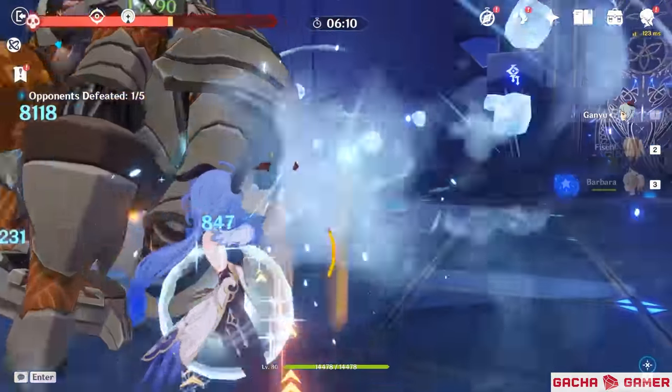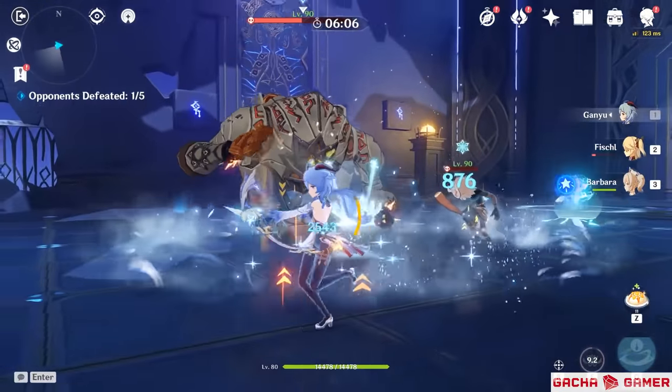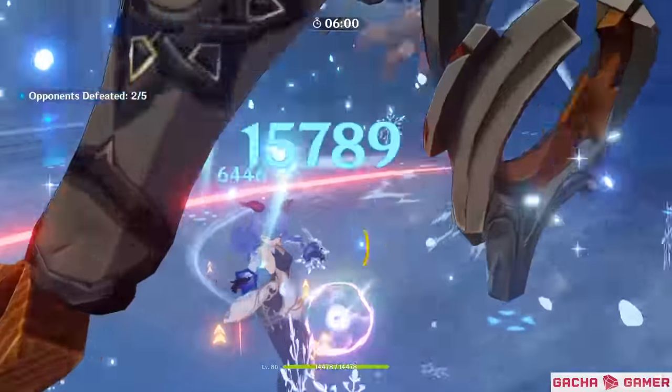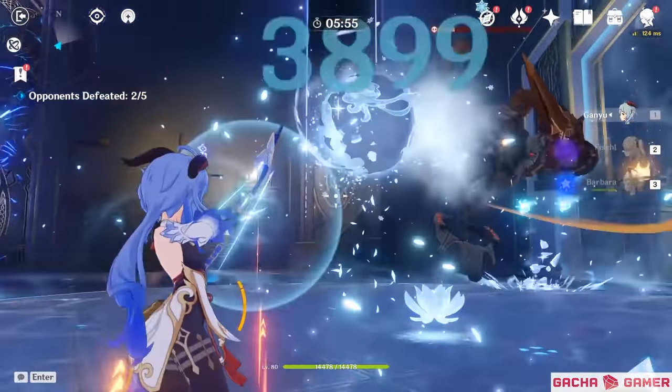In short, Ganyu heavily depends on aiming her bow and delivering those Frostflake arrows, while her elemental skill gives her more time to reposition herself and get rid of the enemy's attention. When the elemental burst gets activated, she wants to stay inside the field to get the full benefit of her second passive while the icicles rain upon her enemies.